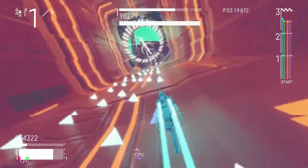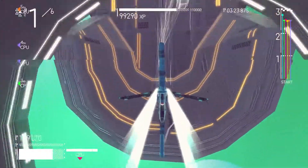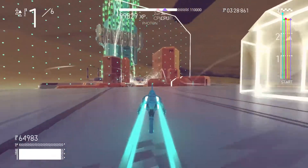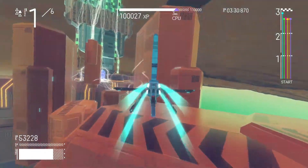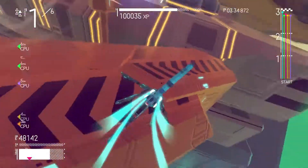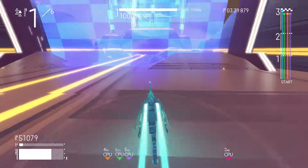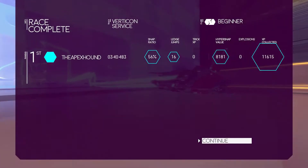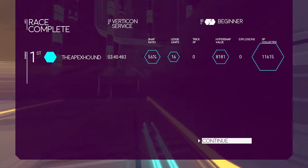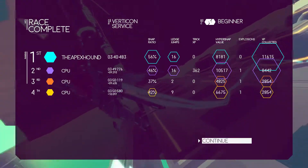I'm not sure how much it costs, actually — I imagine it's like a $20 game or something. I don't know much about the multiplayer either, if there is any, but I believe there is multiplayer. Okay, we're gonna win — we got the W! Snap ratio 56%, ledge jump 16%, hyper snap value 8,181, and XP collected 11,615.